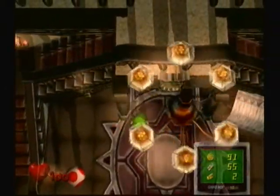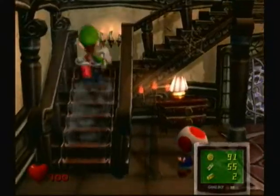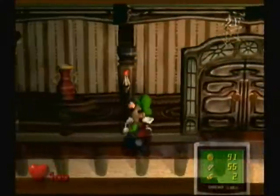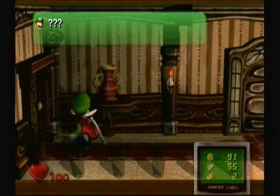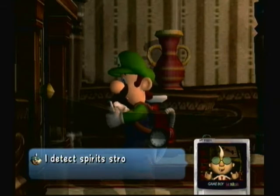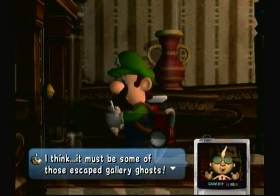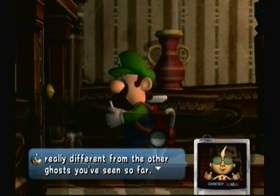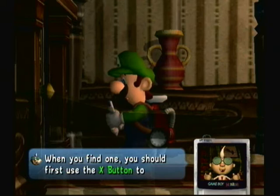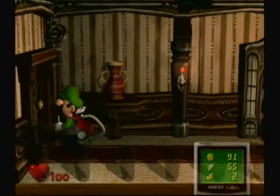Mario! Let's talk to the little guy here. And that key we got earlier unlocks this door right here. Before we go in though, Luigi's acting funny — the Game Boy Horror is making a sound. It's Professor Egad. He says: 'The spirit's stronger than we've yet seen is lurking ahead.' He's thinking there are some of the portrait ghosts from his gallery. They're really different from other ghosts. They don't show their hearts very easily, but when you find one, you should use the X button and search its heart for clues. That's a way you can discover their weaknesses, since they function differently — which we'll see soon.